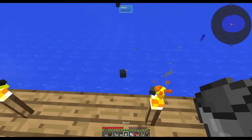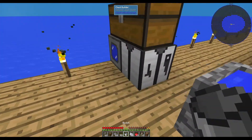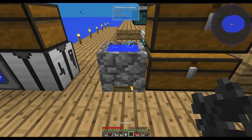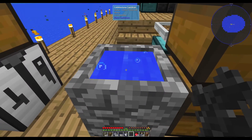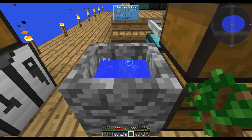We're also going to need to make a dark oak sapling, and that is again going to use a coal sapling. Take the coal sapling and dip it in the water, and that will change it into a dark oak sapling.